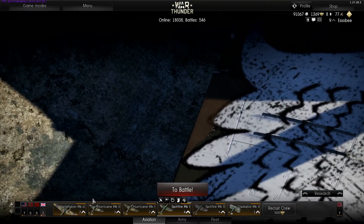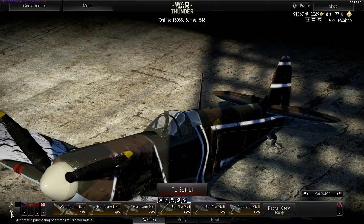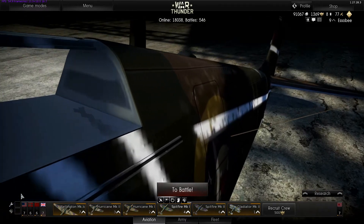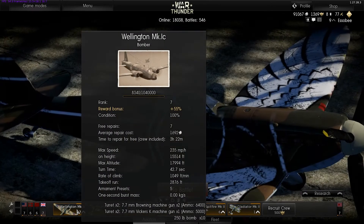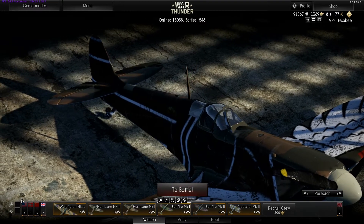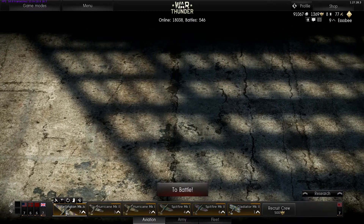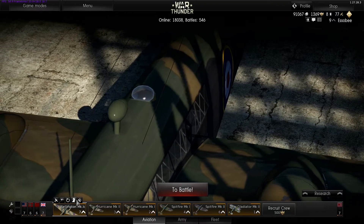Here's where the actual game part is. This is your automatic repair and rearm. Rearm really isn't a big deal if all you're playing is arcade, but repair is a big deal. The damage model is the same across all modes, whereas the control is easier in arcade, but it's going to cost you a bunch to repair. When you look at a plane it'll give you the average repair cost and the time.